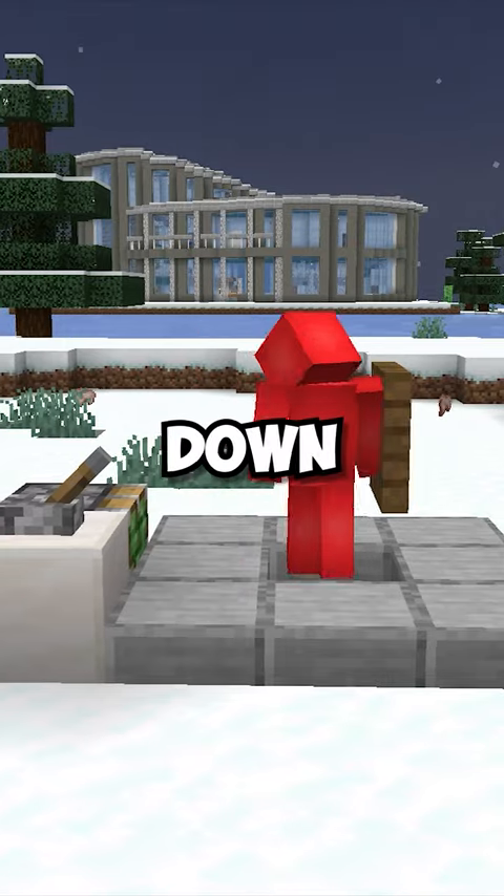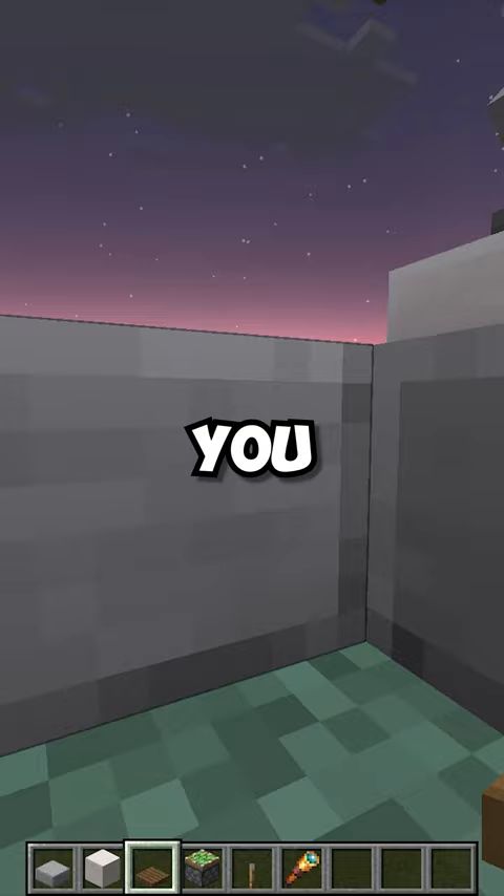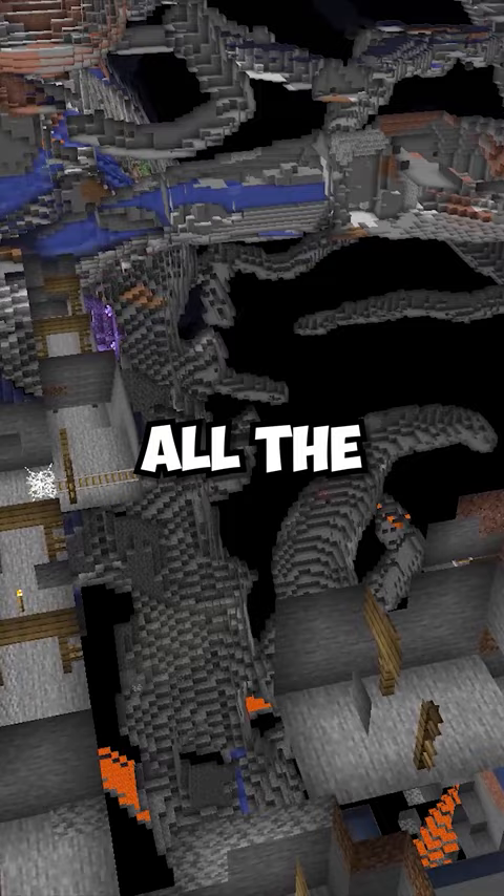If you were to get yourself crouching down underneath a trapdoor like this, with a piston and a bunch of slabs around you, then when we flip the lever, that'll push the slab inside of our collision box, and we'll be able to see right down into all the caves below us.